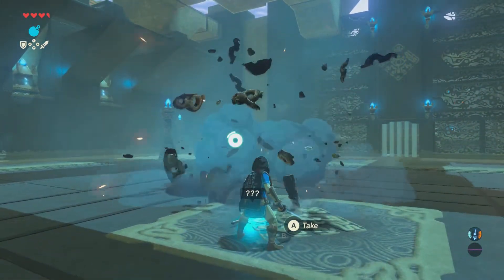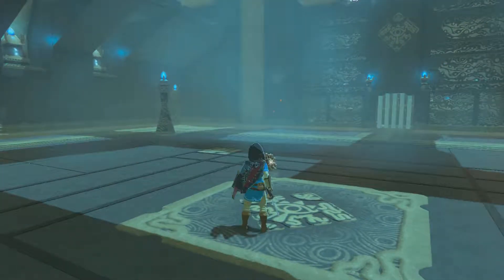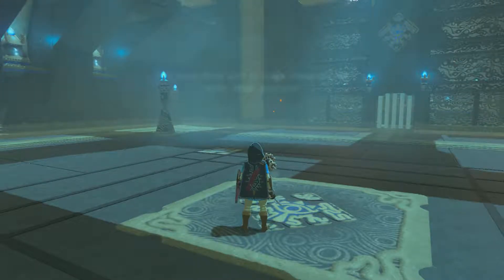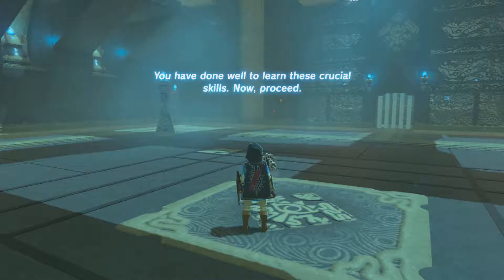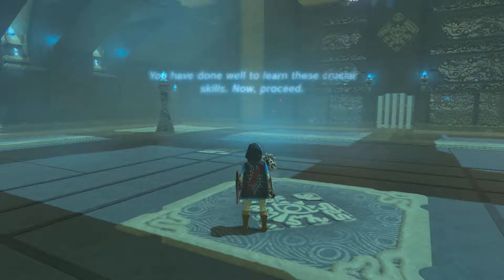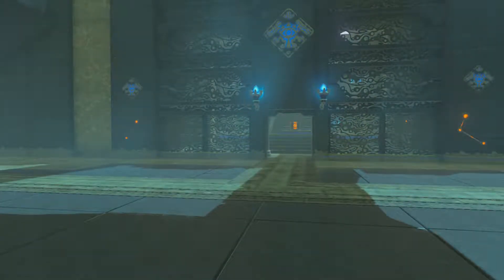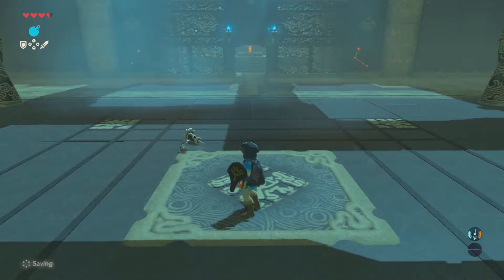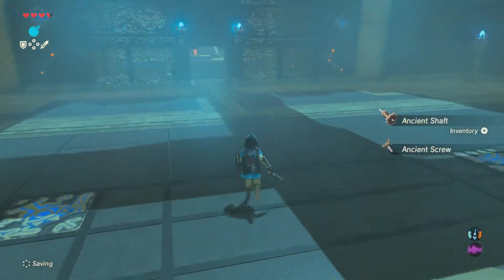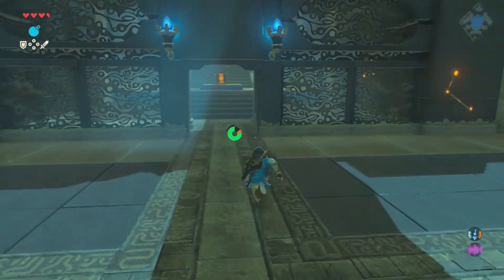What did we get? Guardian Sword — a sword often wielded by Guardian Scouts, with blue energy blades. A product of ancient technology. It's not very durable, but I don't care — that's still awesome looking. Guys, we did it. You've done well to learn these skills, now proceed. So I need to use Z-targeting a whole lot more. The shield and sword just made sure you actually had a shield and sword to use. Ancient Screw, Ancient Shaft. Dude, a Guardian Sword — it's like a lightsaber. I like it.